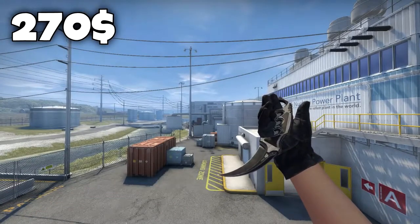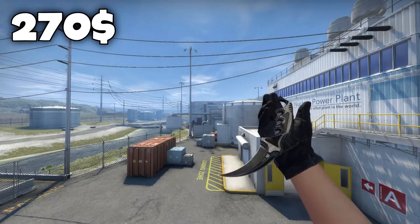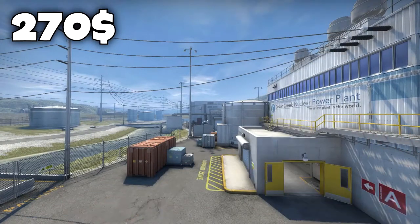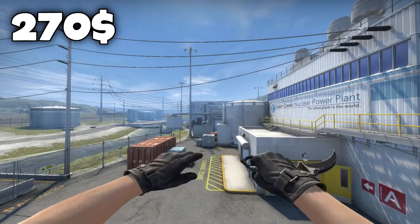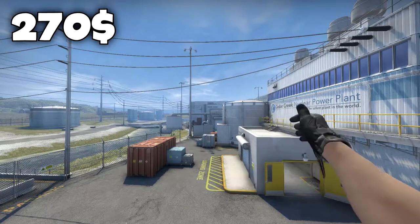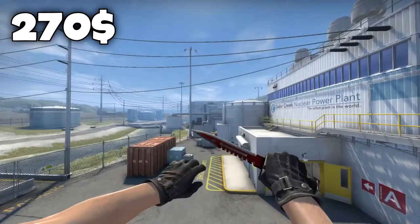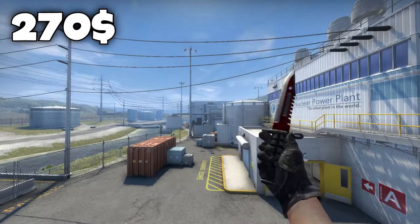The number 3 spot goes to the Karambit Black Laminate in minimal wear condition, which goes for $270 on the Steam market. As I said before, the Black Laminate texture is just so sick — it looks sandwashed or stonewashed, rough, like you're a badass with a thick as hell knife. That's why I chose it to be in this list.